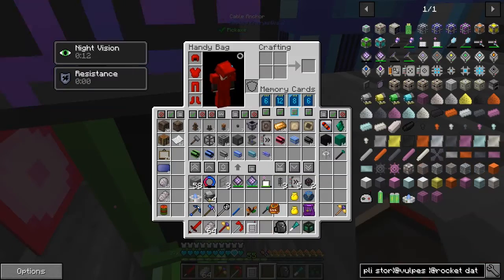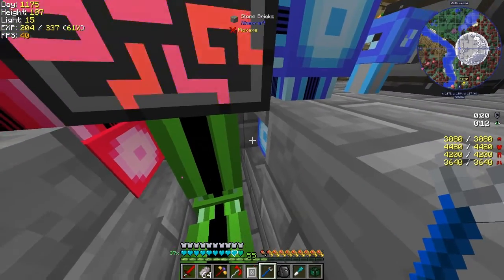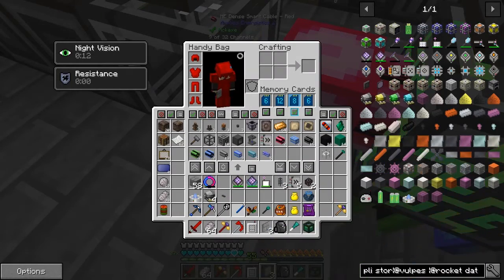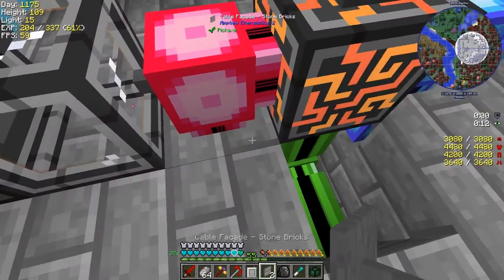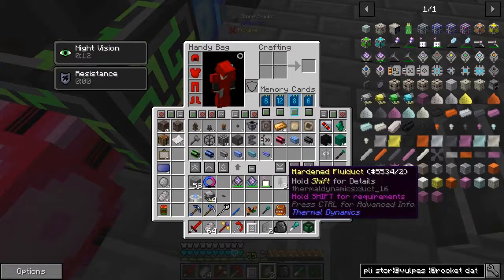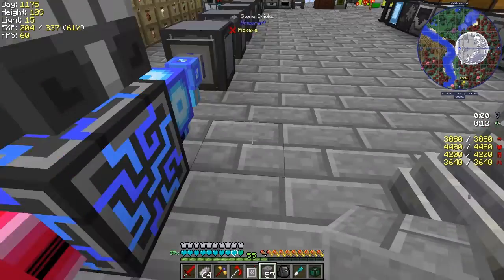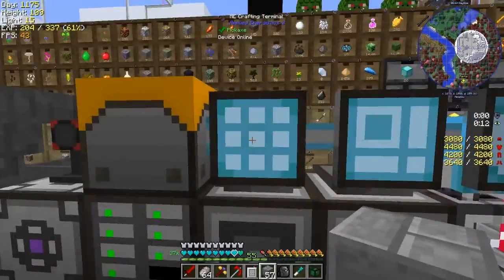Let's remove that - you don't need an anchor when you've got different colors. We can put a cable facade on here as well to hide it up nicely, and then in here we can put some cobblestone bricks so everything's reasonably well hidden.